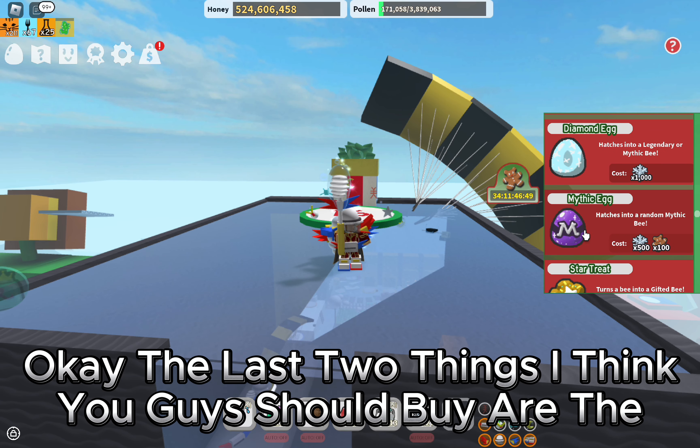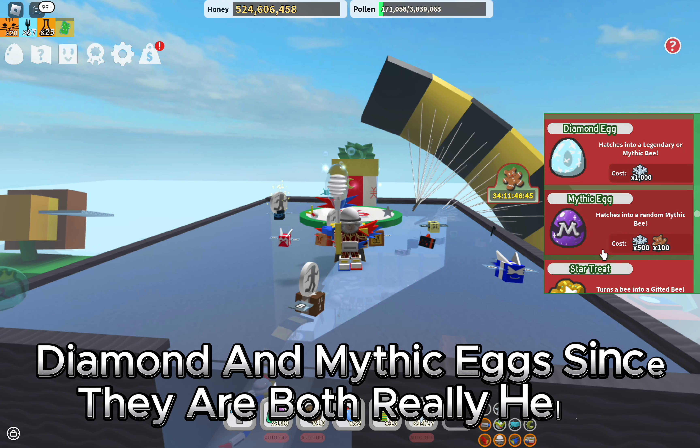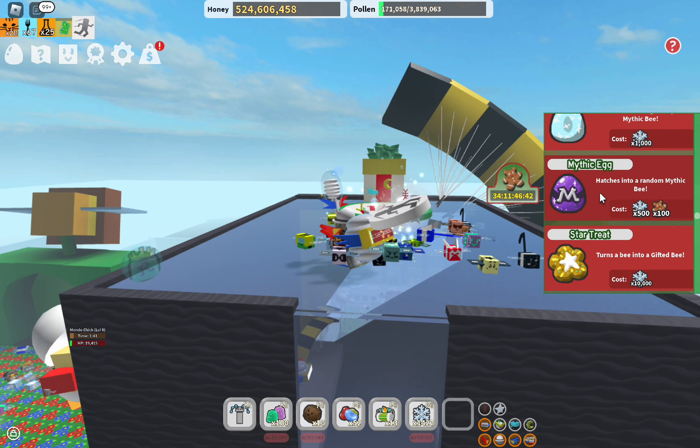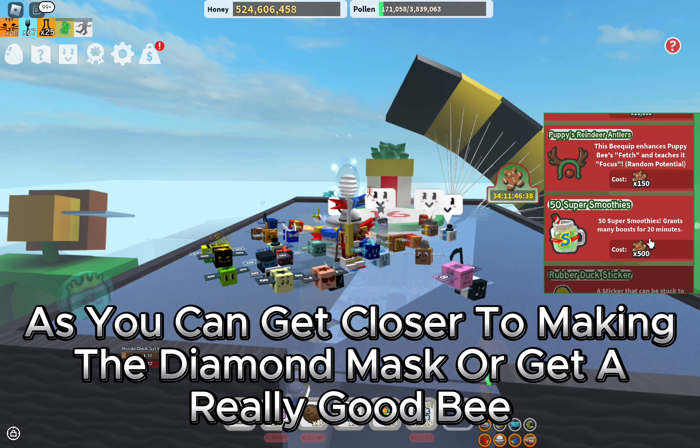The last two things I think you guys should buy are the Diamond and Mythic Egg, since they are both really helpful as you can get closer to making the Diamond Mask and will get a really good bee.